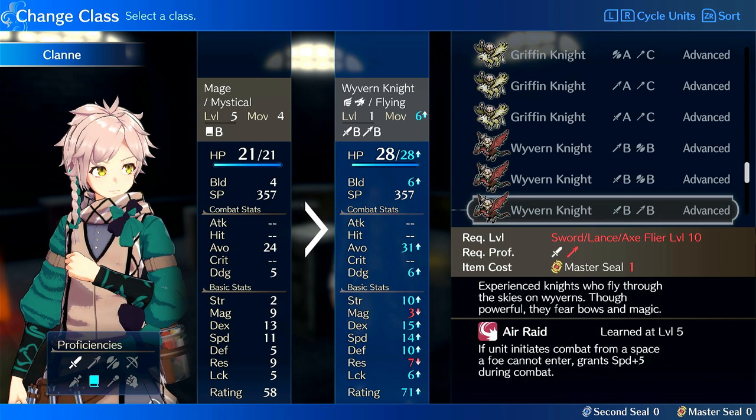On Wyvern, you'd probably want to do a Sword/Lance Wyvern and use either or. He does have an innate proficiency in tomes, which is unfortunate, so he can't really make use of that on this class. You can still put him on Sage, and his magic growth will be 40%, which is not terrible — that's four points of magic per 10 levels. But his magic stat is not very impressive. So he's not going to be the best Sage, Mage Knight, or Wyvern.